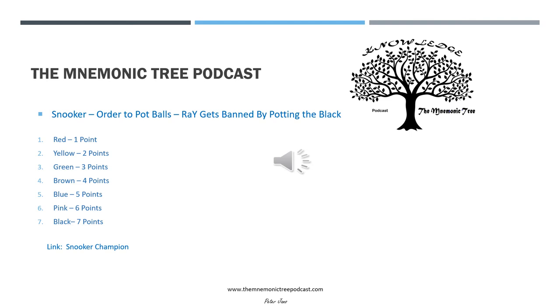It's now time to recap that mnemonic. The mnemonic for snooker, order to pot the balls, is: Ray gets banned by potting the black. R for red, A is assisting, Y for yellow. G for green. B for brown. B for blue. P for pink. And B for black.